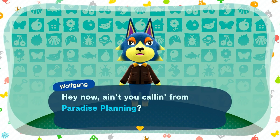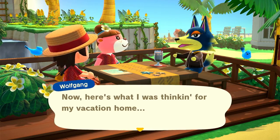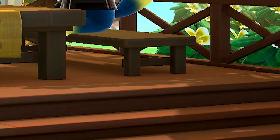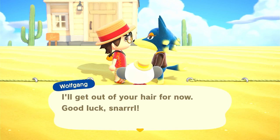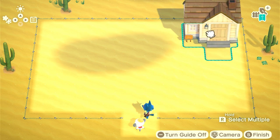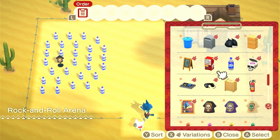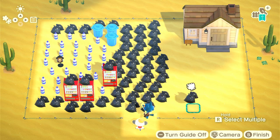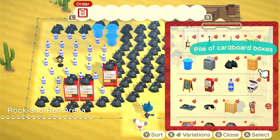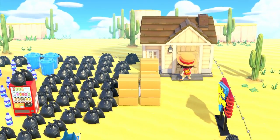This is Wolfgang. What do you want? Ain't you calling from Paradise Planning? A vacation home for me? Didn't you say so - I'd love to. All the mean guys talk the same. Here's what I was thinking: a guitar, an amp, and some lights. Let's put him in the desert by a bunch of cactuses. I'm going to move his house around - he has to walk on sand that's probably super hot right now because he has no shoes on. He's going to have a bunch of water, a couple of drink machines, and actual garbage bags outside. There's the outside of your house just filled with trash bags.